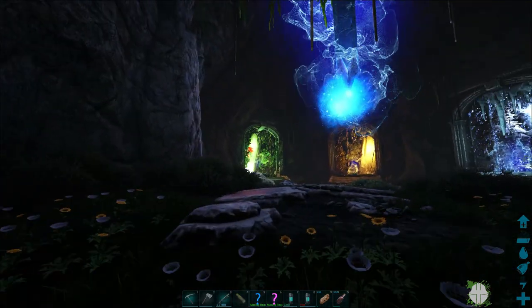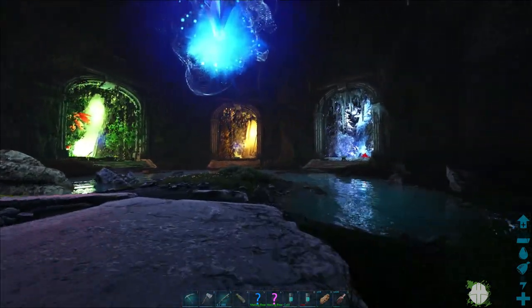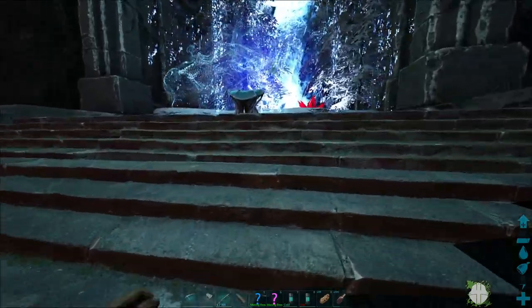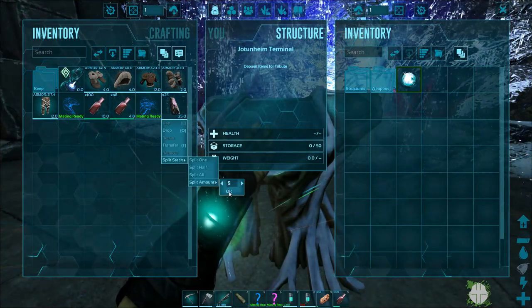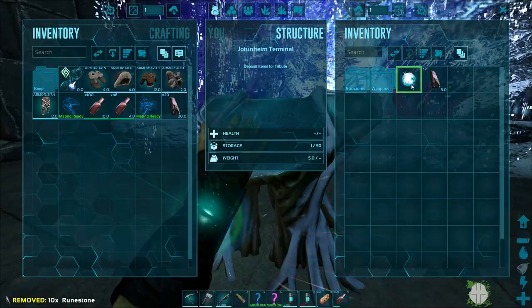We still have that portal there to go through, so maybe in the next video we'll go explore that one. We also have the one artifact left so we can do the dragon fight, and then we just have the Manticore left. Let's go ahead and jump in here. I brought some extra ones just in case — it's only five to come in, but you never know what's going to happen.